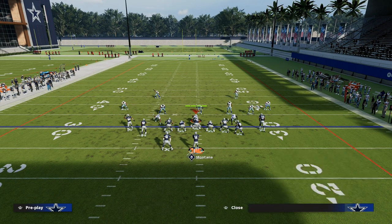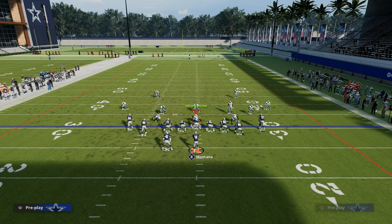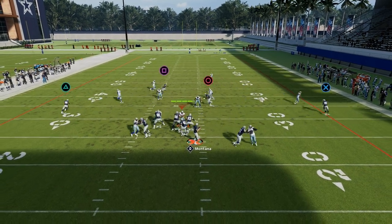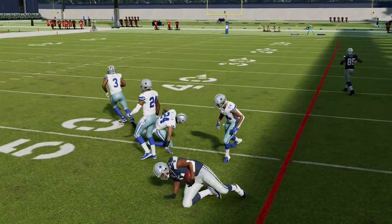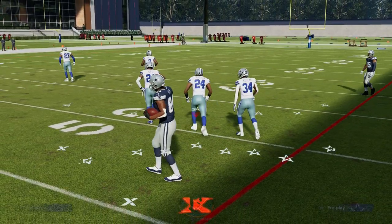With four verticals, if you just make the reads, it's really hard to guard this play — you have two flat routes on both sides, and if it's man coverage, you have crossers over the middle. If wheel routes beat man next year, this play becomes even more powerful.